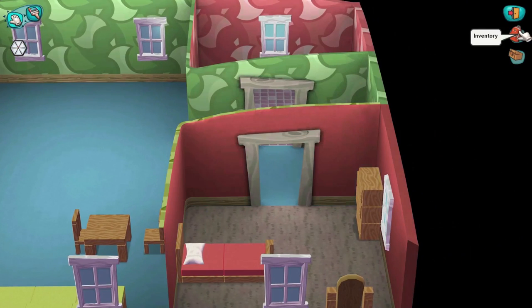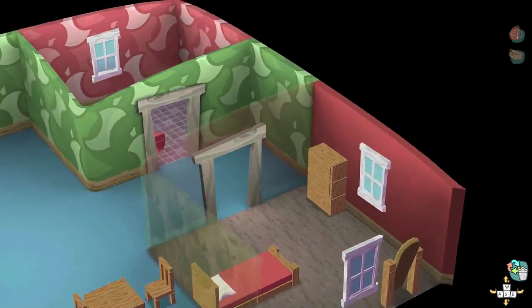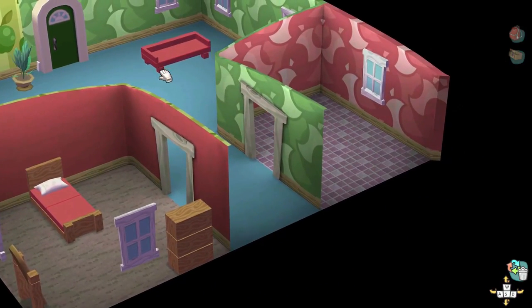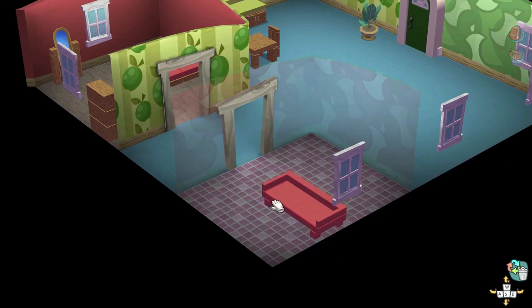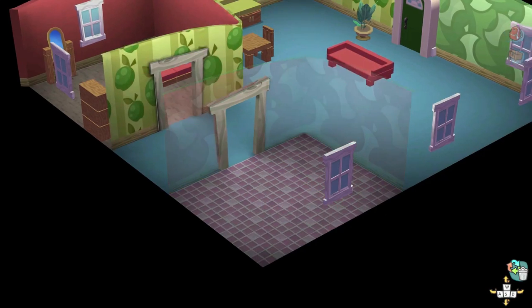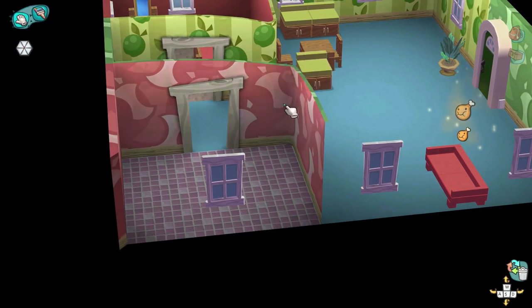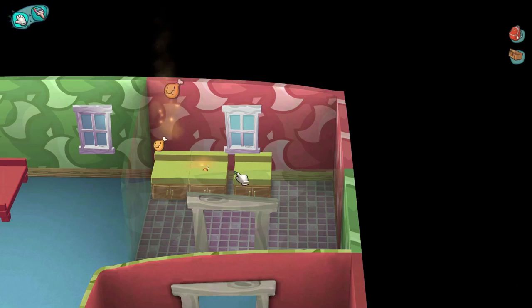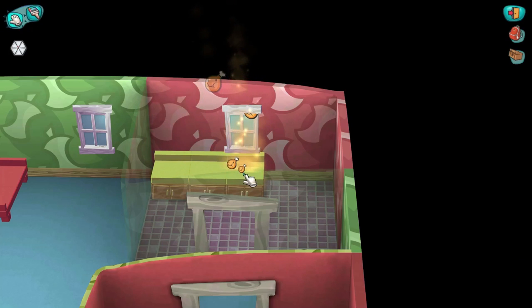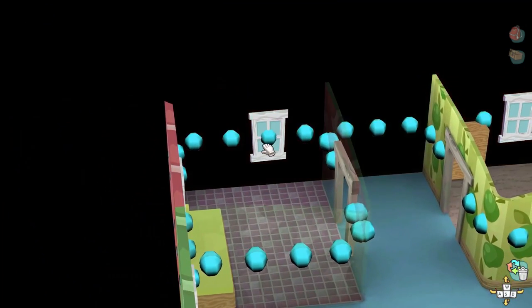Now that I'm in decorating mode in my house, let me place down my couch from my inventory. I need a TV — I don't know if you can get TVs in this game. I'm thinking of making this area the kitchen, and also the bedroom and living room. I might make a separate area for an office. I wonder if I can change the color of my counters.